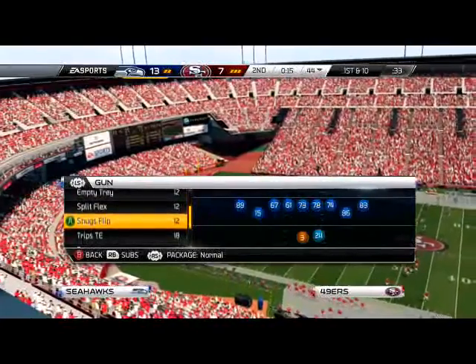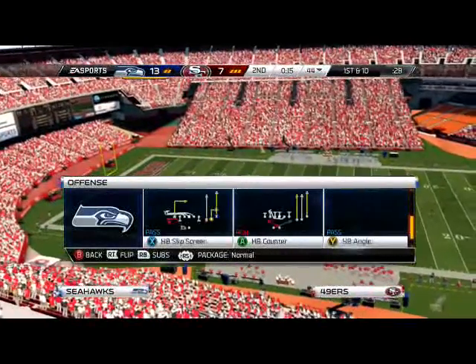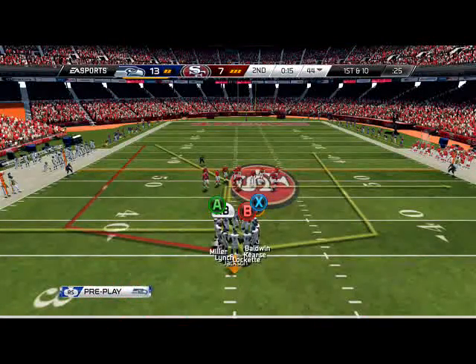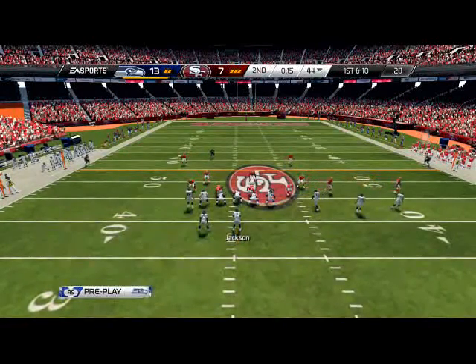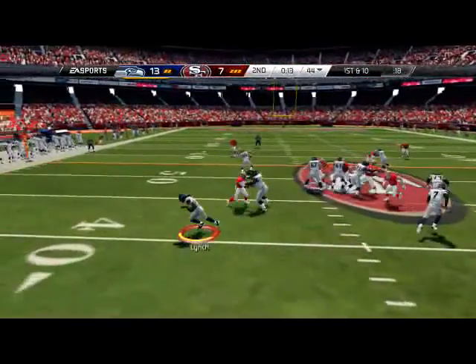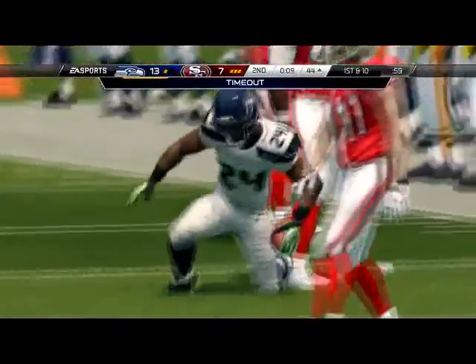A quick tip: when your quarterback is tired, go ahead and take him out because if he's tired you won't be able to hot route or audible. So we're going to run counter because we don't have a quarterback in the game who can throw it, and we get a big play — Lynch needs to just break a tackle. Now we're in a really good situation.